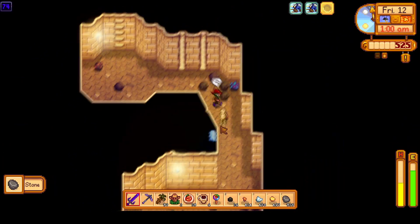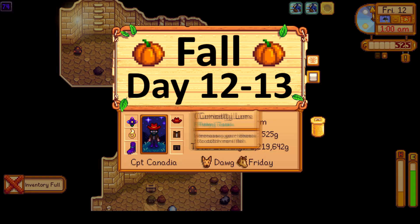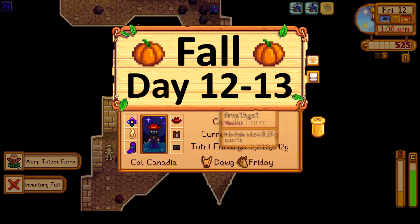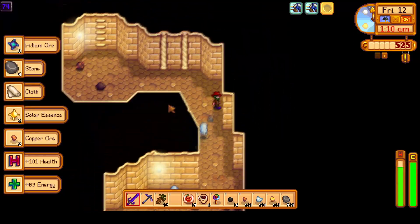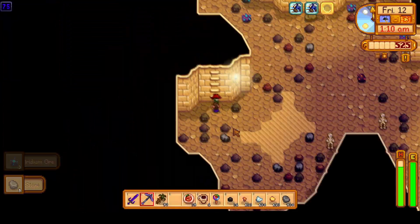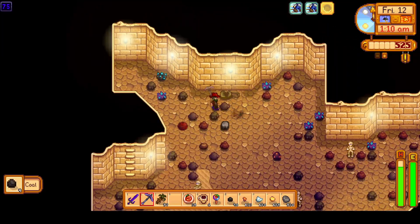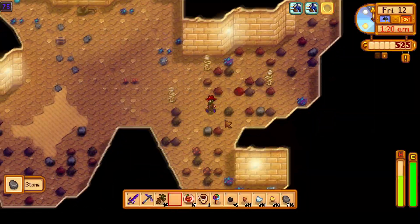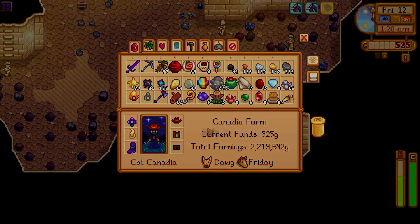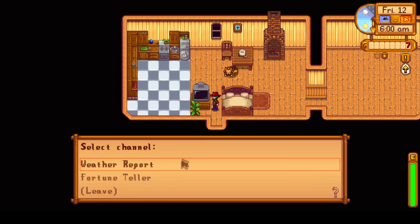Welcome back to Fall Day 12 and 13 of the Stardew Valley Mid-Max and 100% Perfection Guide. Today we'll have a quick Skull Cavern dive, and then a long day of gift-giving, completing quests, resource gathering, purchasing items and upgrades, and of course the most important thing: trading Spring Seeds to the Desert Trader to obtain some Winter Seeds. Let's get started with Fall Day 12.